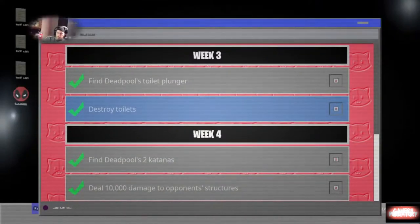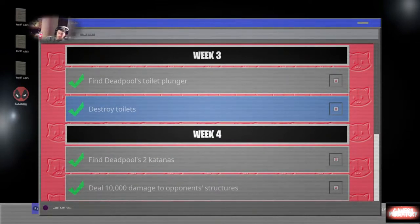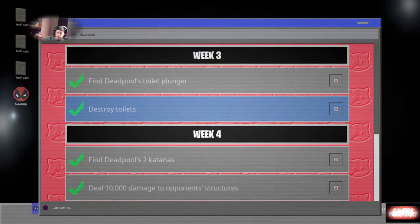The next thing we had to do was deal 10,000 damage to opponent structures, and that's basically very simple. We just go into a match and when you're going after your person of interest and they start building, start tearing that down. You'll get that very quickly. Get those two things out of the way.